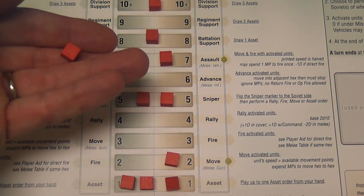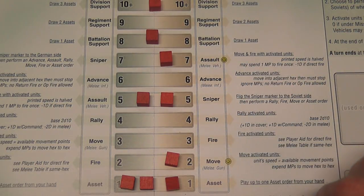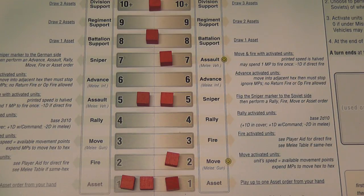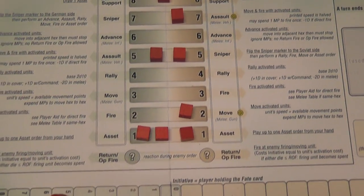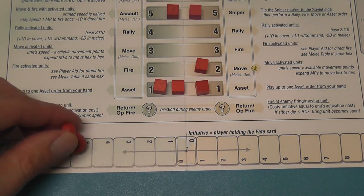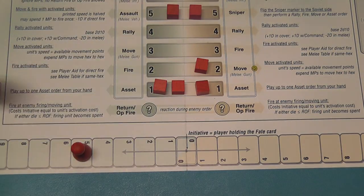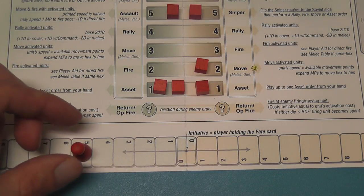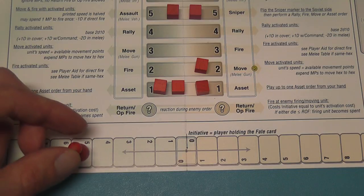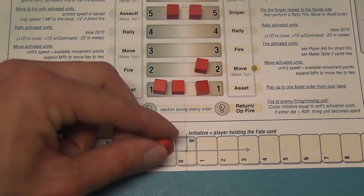For example, if I'm the German player, I remove that cube, and I can perform the sniper action or any of these other actions. If I am the Soviet player, I remove this same cube and I can perform the assault action or any actions below the assault. Each time a cube is removed from the order matrix, the corresponding price in terms of initiative needs to be paid, recorded on the initiative track. When you remove a cube, you move the initiative pawn a certain number of spaces — for example, if I remove the cube on the seventh band, I move the pawn seven spaces toward the Soviet side.